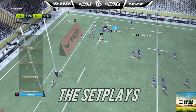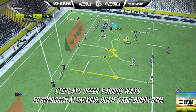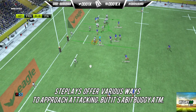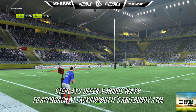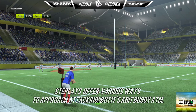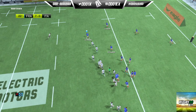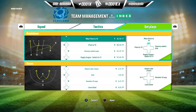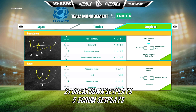Moving on to set plays — a welcomed and highly requested feature. Set plays in Rugby 20 are just okay to me. It's great when things come together, but it can get super annoying when players are running into each other, passes go astray from the ruck, and players don't give themselves enough room. These little annoyances can easily be ironed out within the next three months, but adding set plays really brought much-needed diversity to the attack, turning what would typically have been a pass-pass-out-to-the-wing type of game into something more tactical.